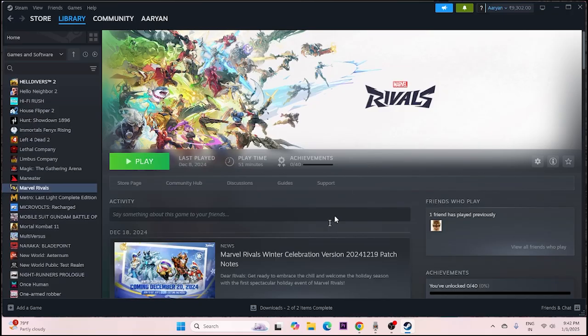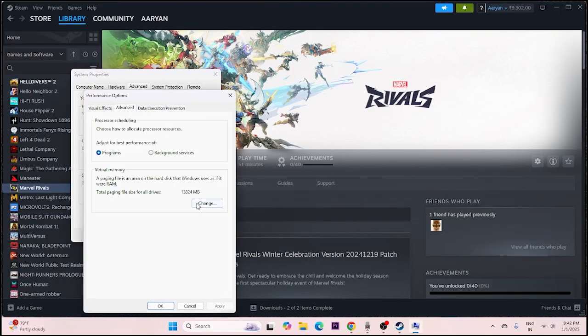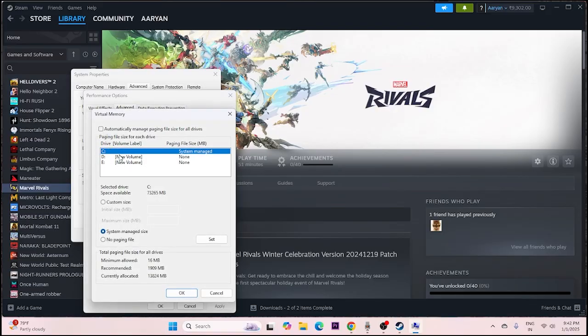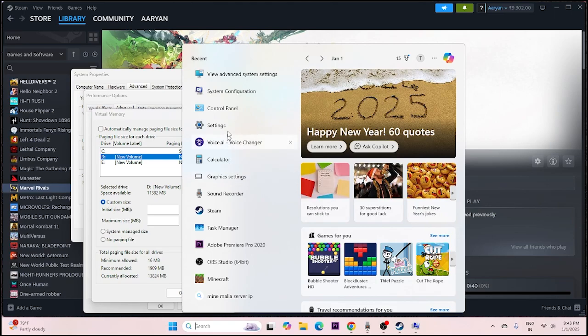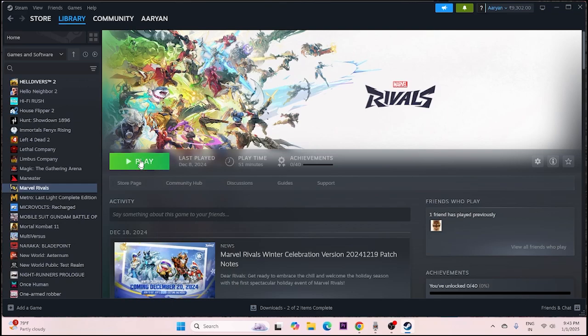Next, increase the virtual memory. Search for 'View advanced system settings', go to Advanced > Settings > Advanced > Change. Uncheck automatic management, select your installation drive (D:), and choose Custom Size. For Initial Size, calculate: RAM in GB × 1024 × 1.5 (e.g., 16 GB × 1024 × 1.5 = 24,576 MB). For Maximum Size: RAM × 1024 × 3 (e.g., 16 GB × 1024 × 3 = 49,152 MB). Click OK and try launching the game.